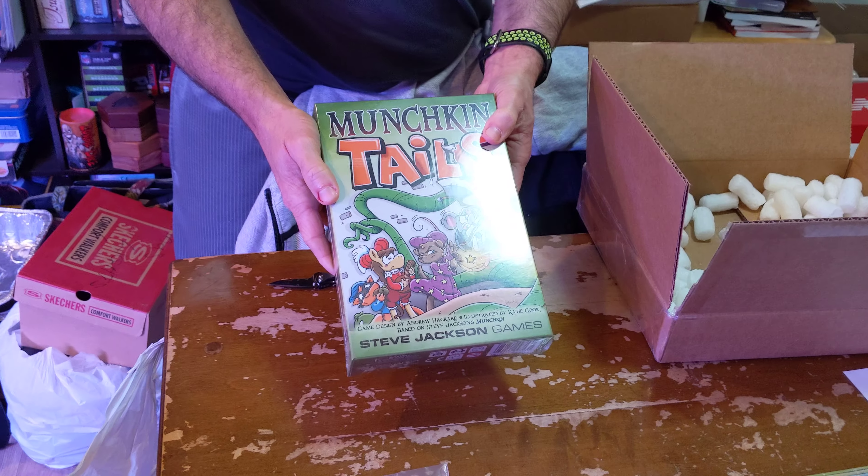Munchkin Funny Things are on the back of the coasters, giving you extra abilities. I'm not going to waste your time reading them to you — I'll read them later.